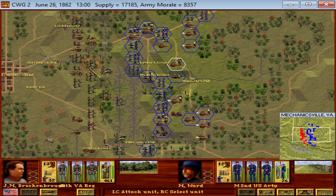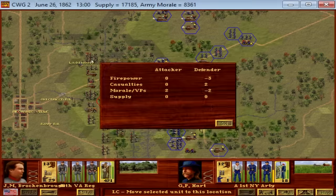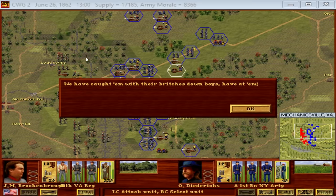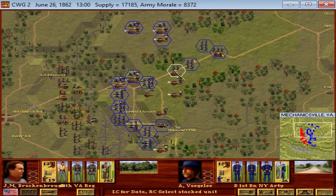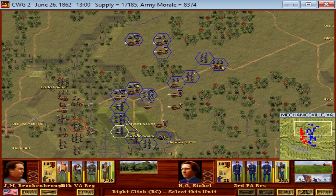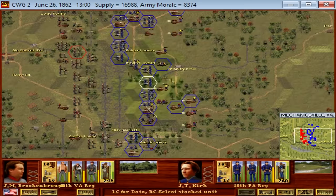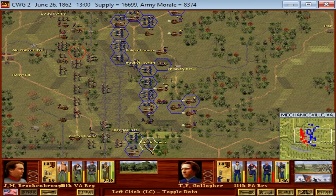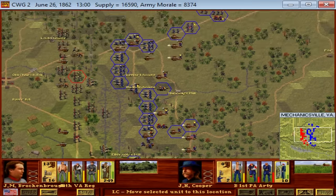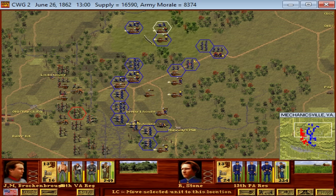McClellan sat in front of Richmond and told President Abraham Lincoln: I will attack Richmond when the weather cooperates, when the roads harden, when the rain stops, when maneuver becomes easy — I will move. But in doing so, he conceded the initiative to Robert E. Lee. Lee set about reorganizing the army as best he could, bringing in troops from Richmond's defensive fortifications and from the southern Virginia coast. The army of some 60,000 men swelled to a wartime high of about 92,000 — the strongest army that the Confederacy would ever have, now in front of Richmond, facing roughly 105,000 Union troops.